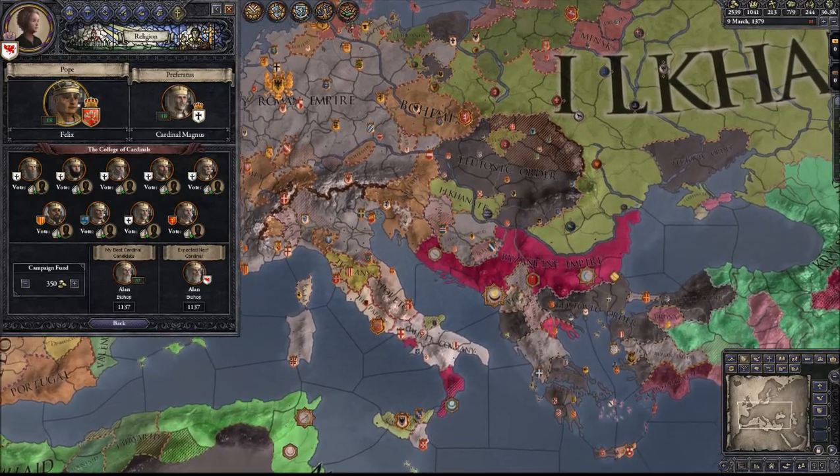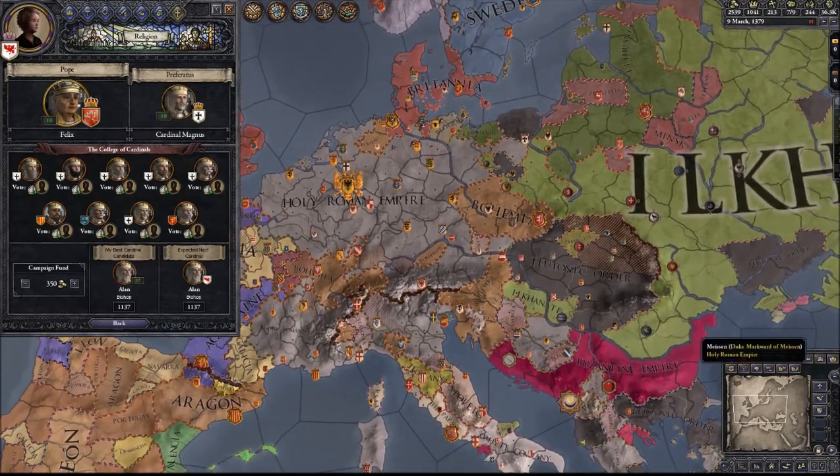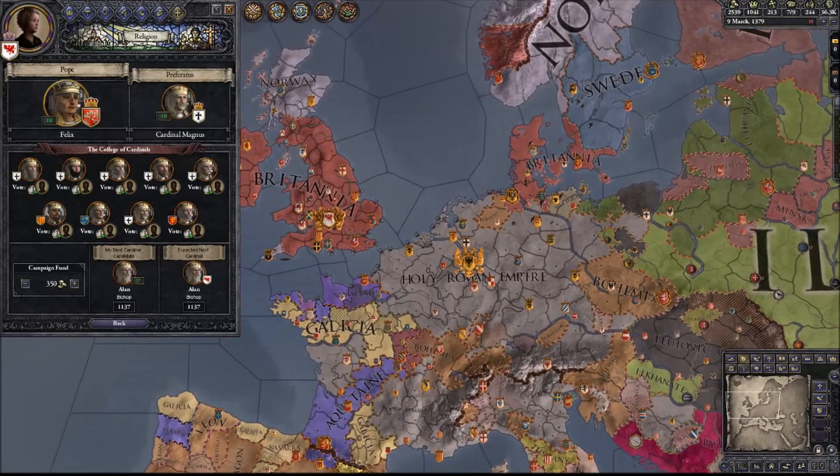You can declare crusades wherever you see fit. He's going to allow you to get divorces easily. Things are going to come a lot easier in the game for you, so I definitely suggest that if you have the money in-game, definitely look into becoming a cardinal, definitely look into increasing your cardinal status, and basically taking over the papacy. That's what I try to do every time, so thanks for watching this video guys, and I hope it helped.